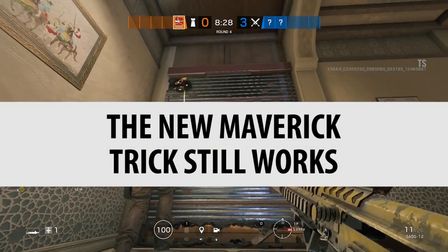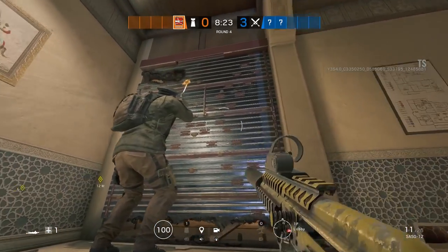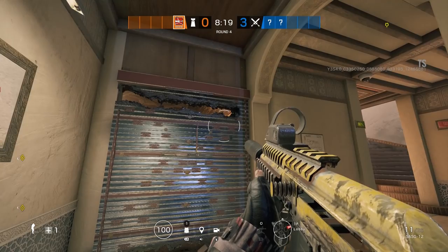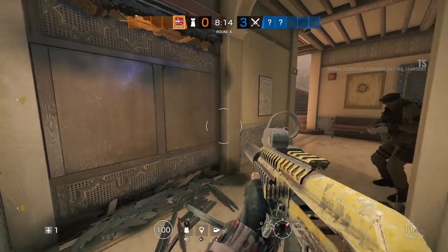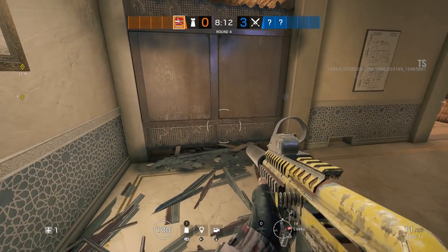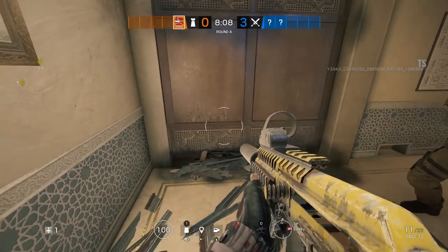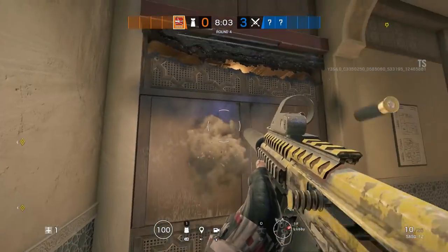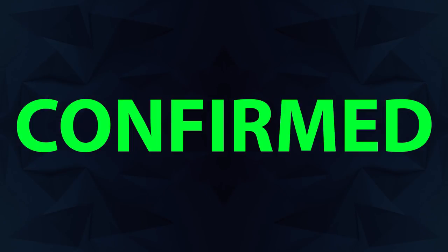The new Maverick trick still works. This is crazy because I tested this when it launched and it didn't work, then later in a patch it was just added in. I'm amazed this works for Maverick — all those anchor points on that reinforced wall. I always thought when I made that video that this would be patched out because it just seems totally crazy, but they haven't. Which might mean it's not a bug and they plan to keep it in the game. As you can see, it just completely destroys the reinforced wall. So that's confirmed.